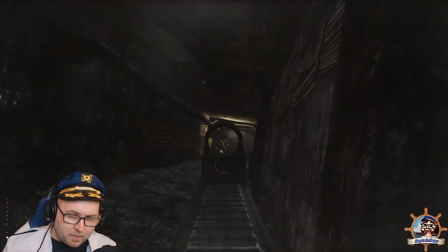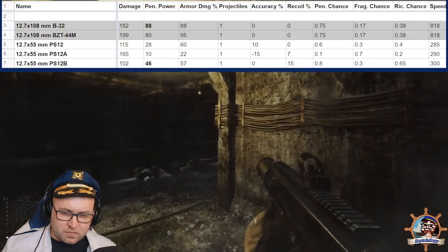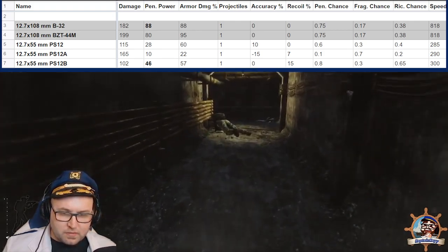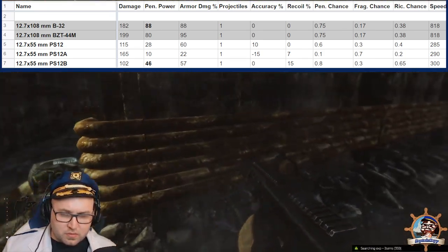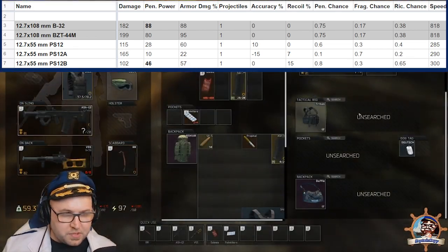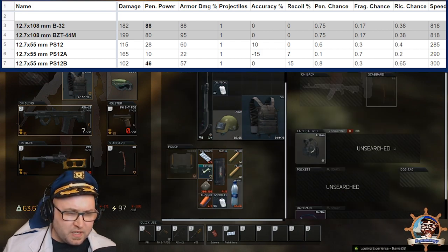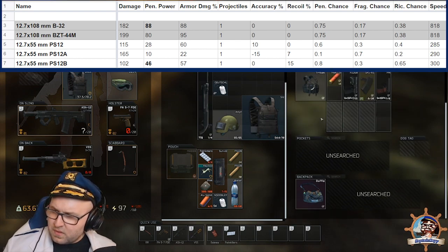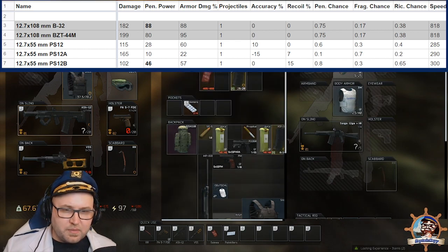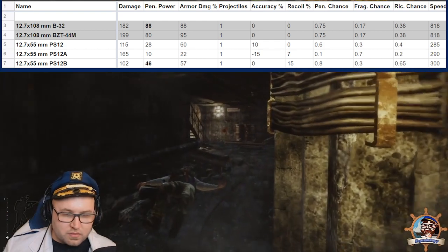You see the devastation this does to armor, but remember there are drawbacks. Number one: recoil — this round has an insane amount of recoil. It also has a pretty gnarly bullet drop, and it's a slow bullet at 300 meters per second. Compare this to 7.62x54R ammo that goes at 785 meters per second — that's over twice as fast. The ASh-12 wasn't built to be a sniper rifle, limiting its effectiveness to close to mid-range maps.